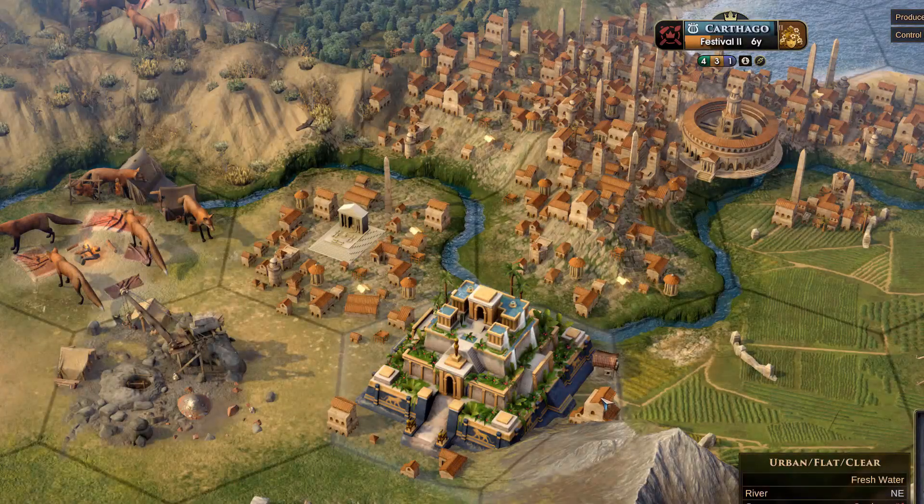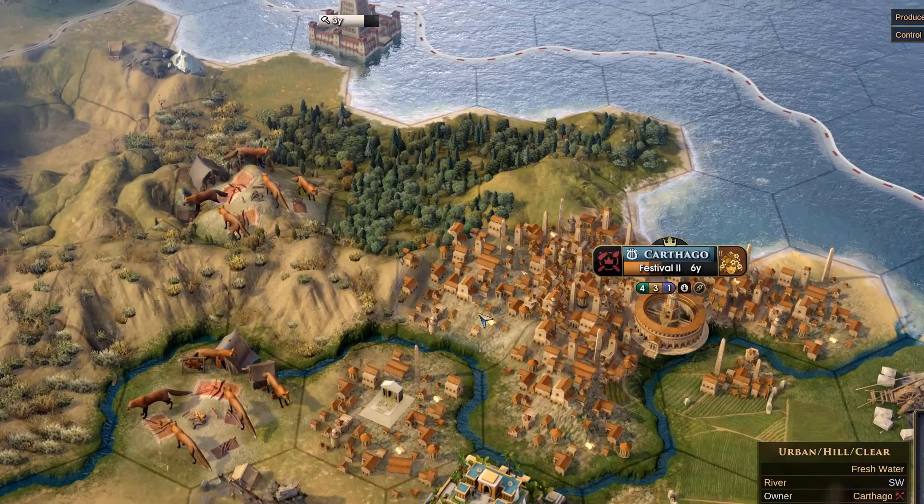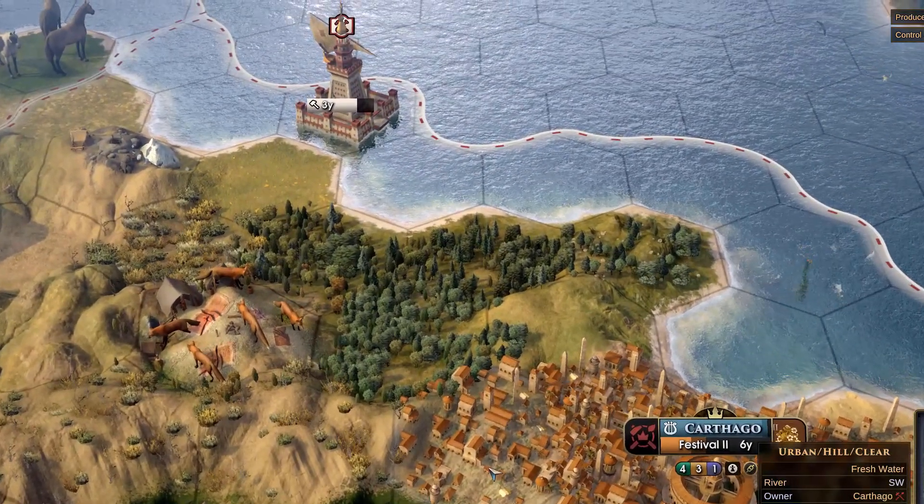In addition, Mohawk has added models for many of the game's man-made wonders, bringing to light these historic structures like the famous Hanging Gardens and the Great Lighthouse shown here.